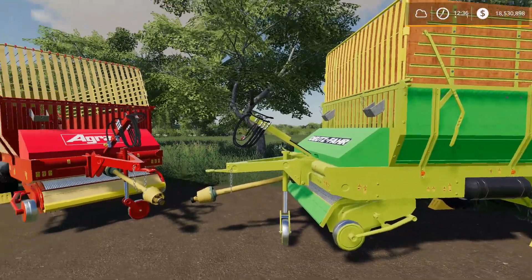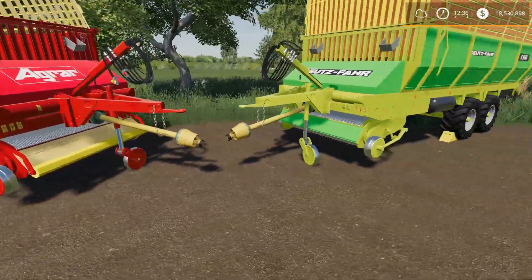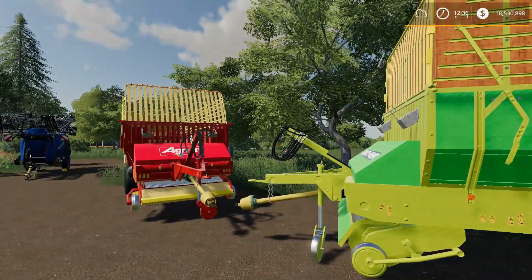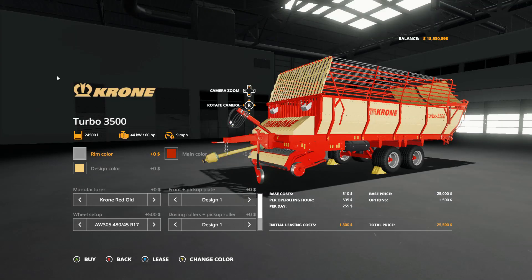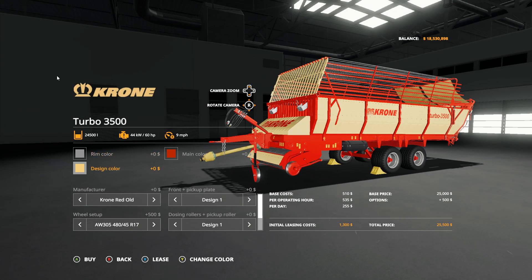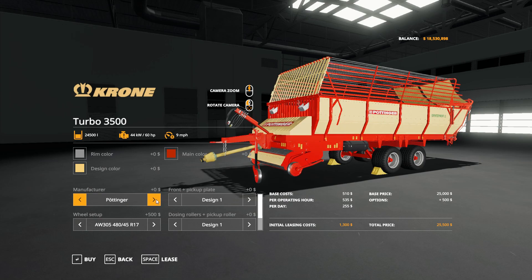This is technically the exact same wagon but you can see quite a few changes - the top piece, the pickup itself, the tires are different. There are quite a few different options to explore in the store. You'll find it in the loading wagon section. Right off the bat you can change colors for rims, main color, and design. The first big thing to notice is you can change the manufacturer - there are around 10 different company options including Krone, Claas, and others.